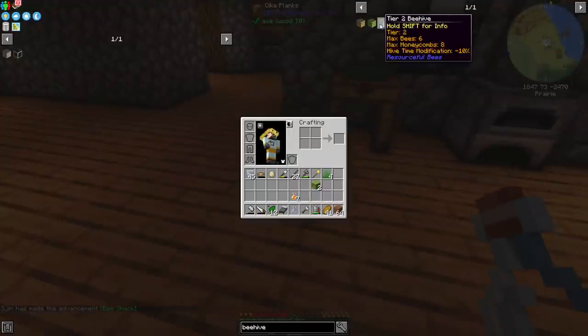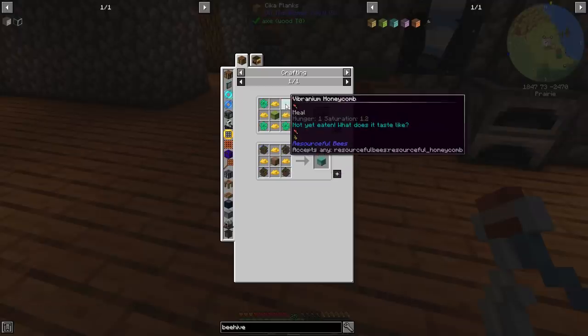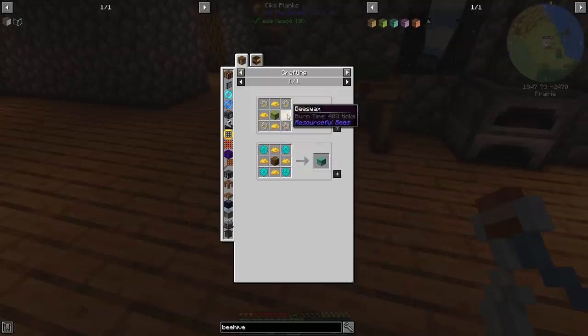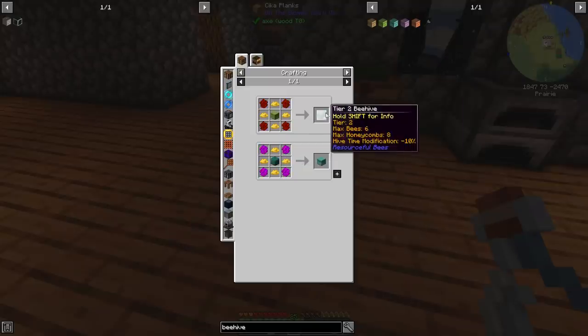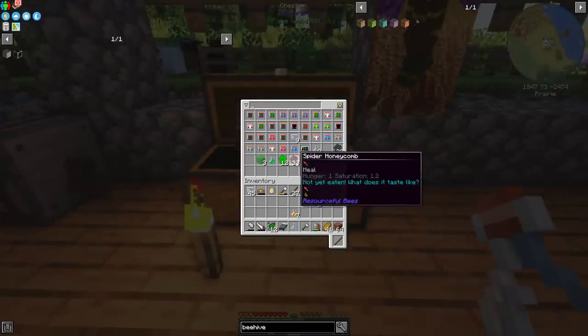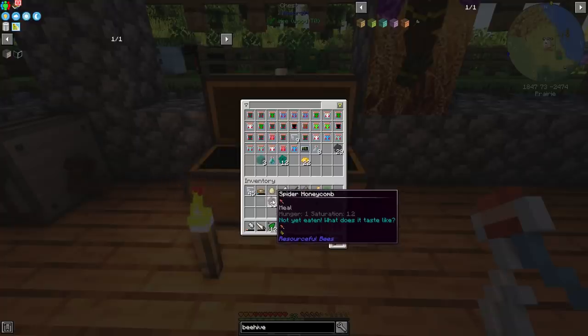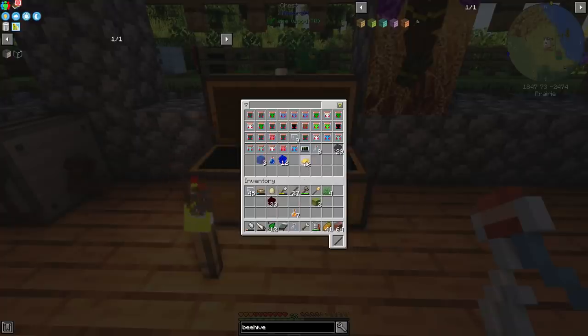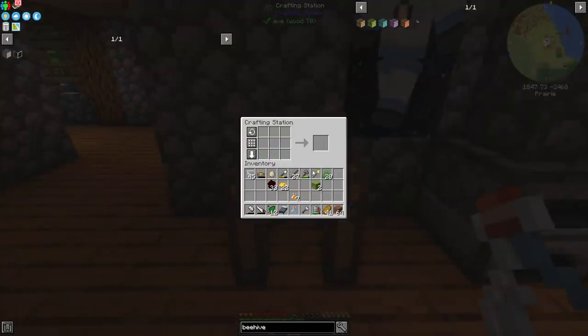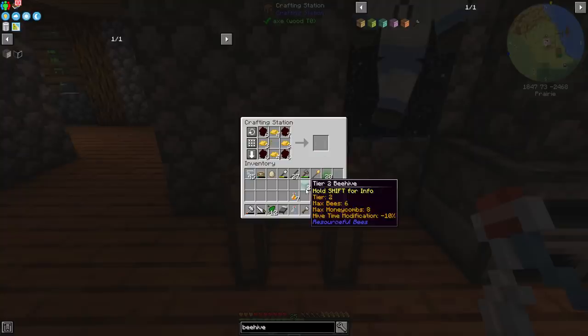How do we upgrade this into a tier two? For tier two we need any honeycomb and beeswax. I can already make that right now. We might as well use some of these spider honeycombs because they make string and we've got plenty of that with our hemp outside. Beeswax — 22 of those. We've gone from zero to hero! And hey presto — a couple of tier two bee hives.